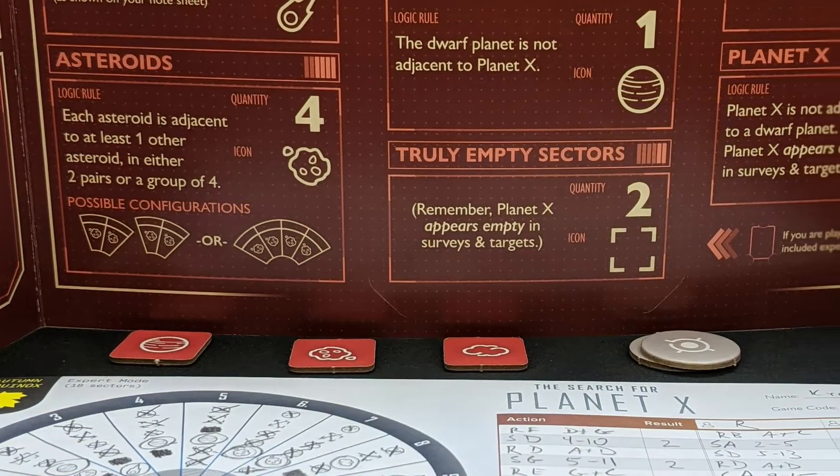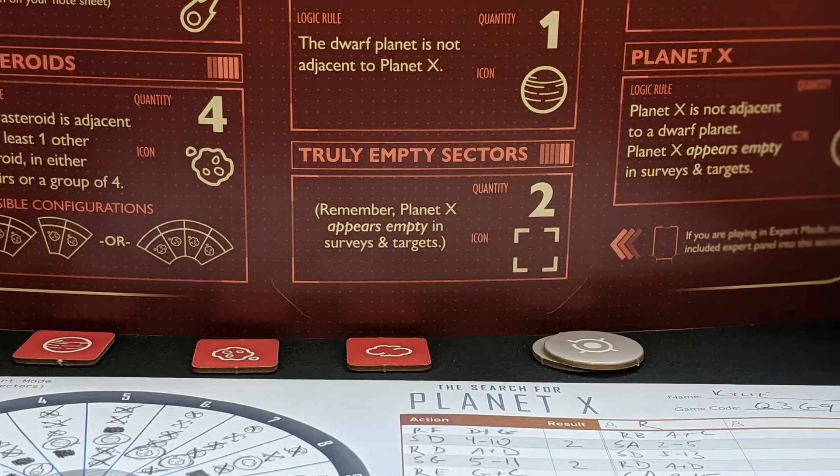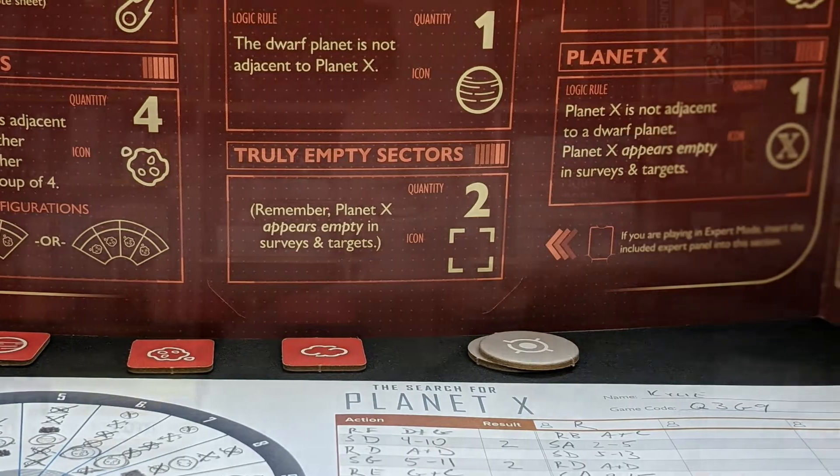This is a deduction game that uses an app, which is one of the greatest inventions for deduction games because it makes sure the game can't go awry because someone said something wrong or misinterpreted how they were supposed to read something. The app knows exactly where everything is and can give you the appropriate clues to help you use your brain to figure out where Planet X is.